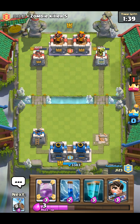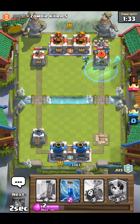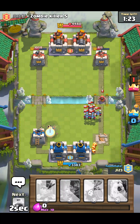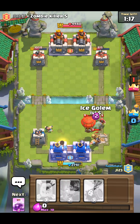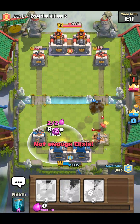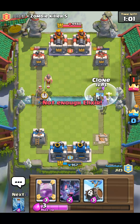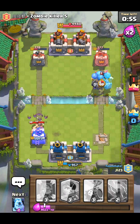I'm gonna go goblin barrel and then you're gonna clone, and I'm just gonna rage. That's my fault — oh well, that tower's almost done. Oh no — stop him, stop the prince! I'm gonna rage them. We at least need to get one tower and try to build this push. Oh, elite barbs! They're terrible.